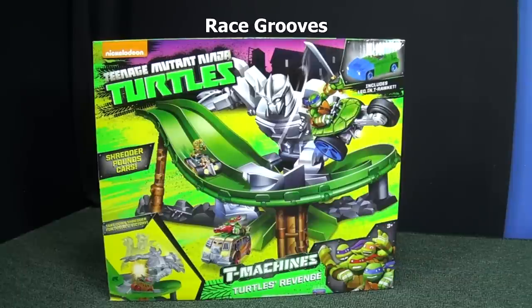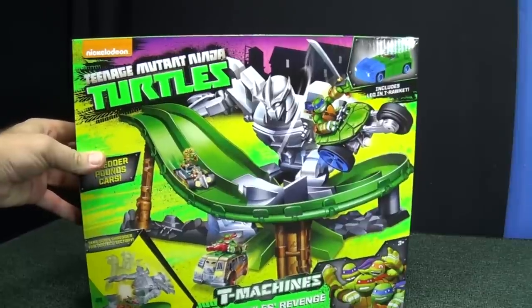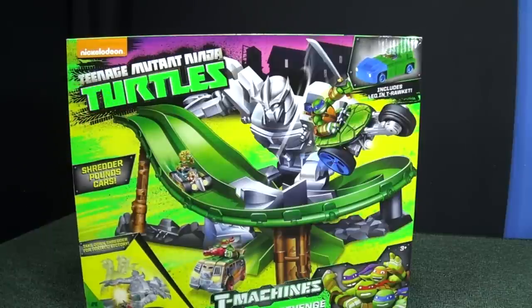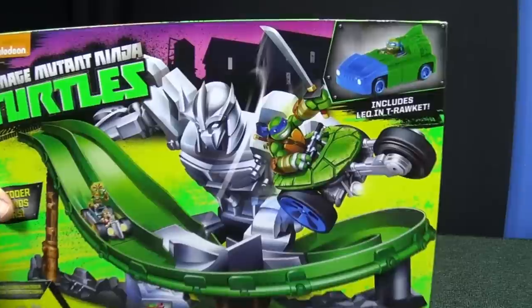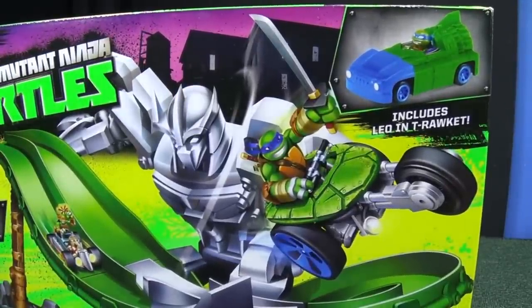I'm seeing this set at several stores in the USA. I got mine at Target for $19.99. When I first saw it I thought it was a two-lane downhill race set until I realized there's two different exits. So I guess each lane has a different stunt. Up in the corner you can see that it comes with Leo and T-Rocket. There's two other play sets that have T-Rocket but with a different driver and different colors.